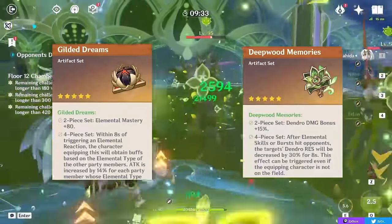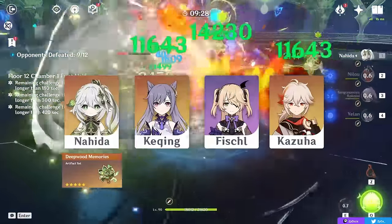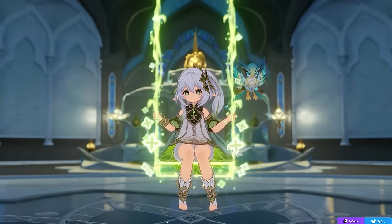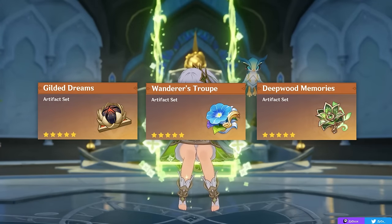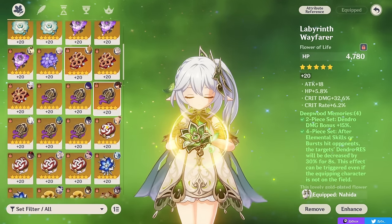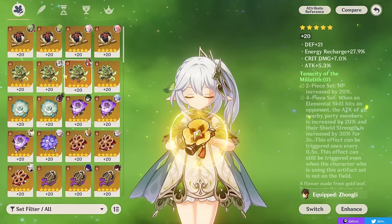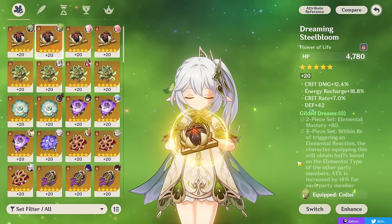In general, you're going to want either Deepwood or Gilded. While you can usually pick based on which has better substats, I'd highly recommend having Deepwood on at least one party member. You can also mix and match two-pieces like Gilded Dreams, Deepwood, and the Wanderer set, which all give 80 elemental mastery, picking whichever two-pieces give the best substats. The Milleth four-piece is viable for an off-field build to purely buff your party's attack, but I don't recommend it for Nahida as you lose a lot of personal damage.